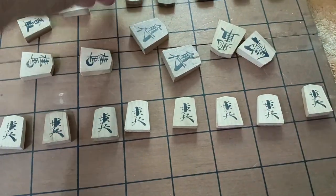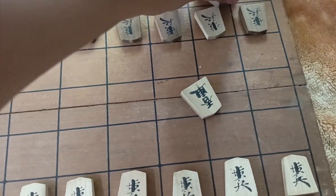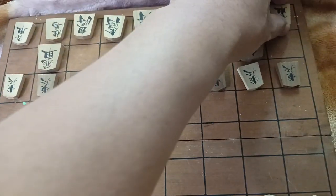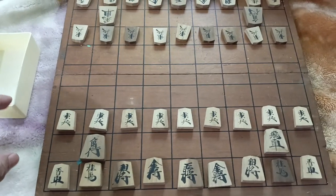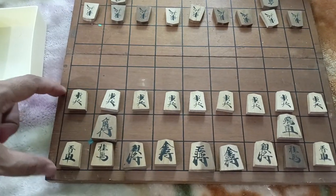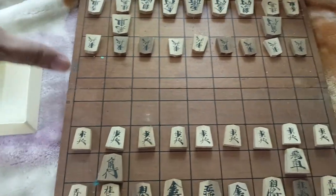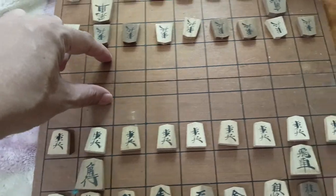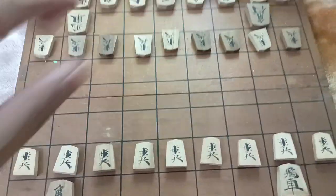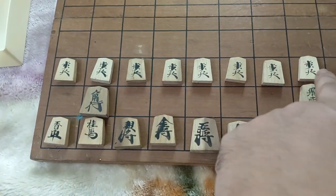Let us complete the setting up of pieces. That's how you have to place the pieces. You have initial three layers on both sides — so six layers — and then a total of three layers of space before the start of the game. This is the proper setup. There are nine pieces in front.